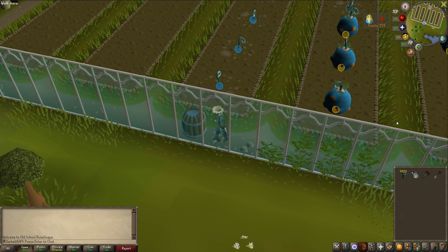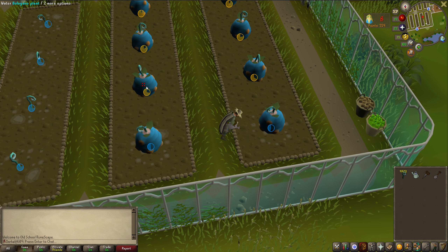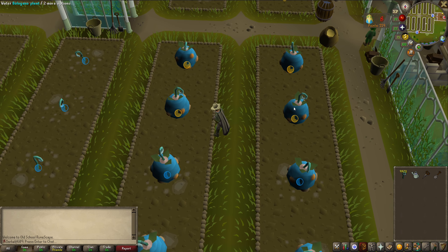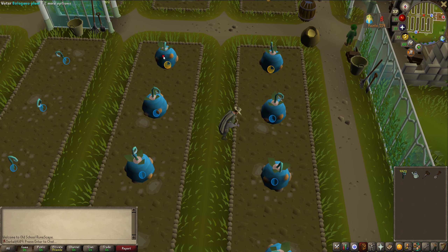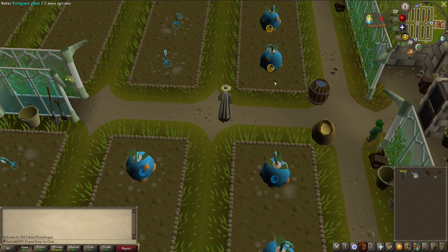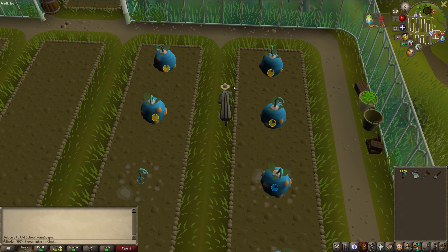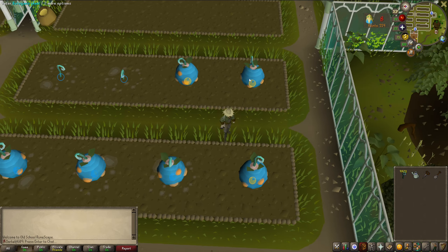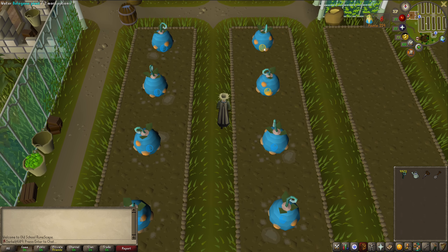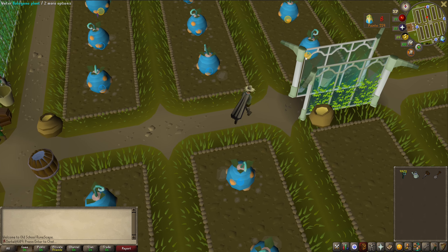I drop the fertilizer bucket since I won't need it and start watering all the crops, zigzagging the first two plots. This method is a little more forgiving than the fertilizer strategy in my opinion. The only time I fail is when I get busy chatting during stream. The hardest part is the first round where you're planting and watering simultaneously — if you mistimed it costs precious seconds, but once you're on the watering-only phase you're pretty much good.